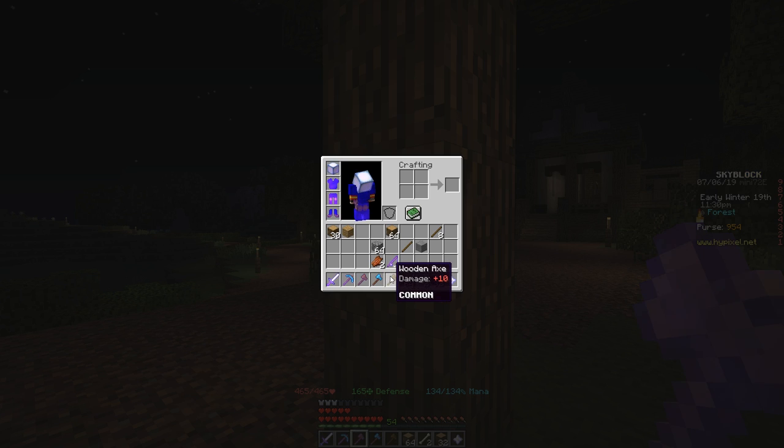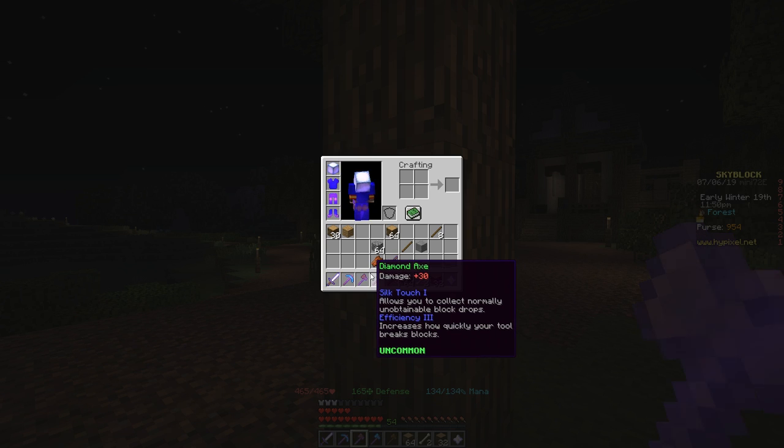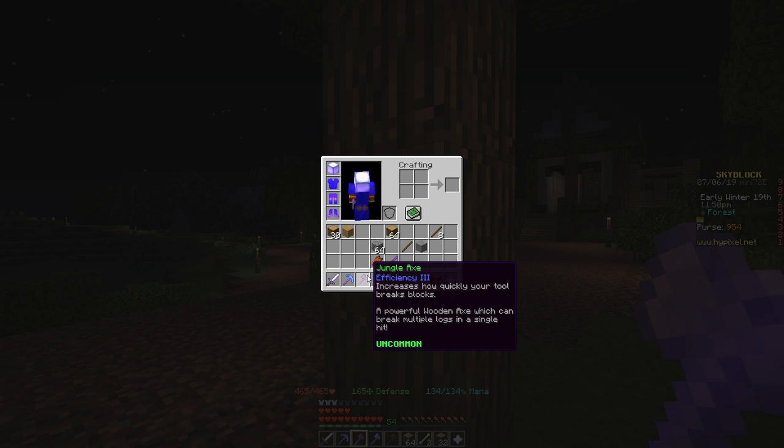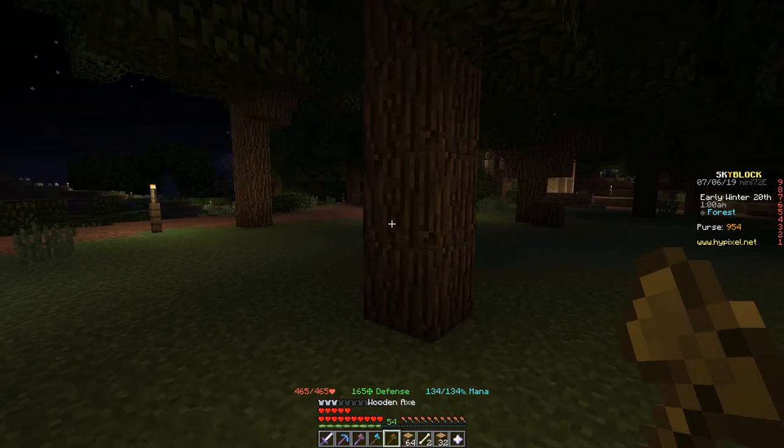But we have two other contenders. One is a regular wooden axe, which is obviously not great at chopping down trees, but I just want to compare it between the three — I feel like it's a fair comparison. And then next up, we have an enchanted diamond axe — this is a diamond axe with efficiency 3. Lastly, we have our jungle axe, which I've also enchanted with efficiency 3. So now I'm going to compare the three different axes.